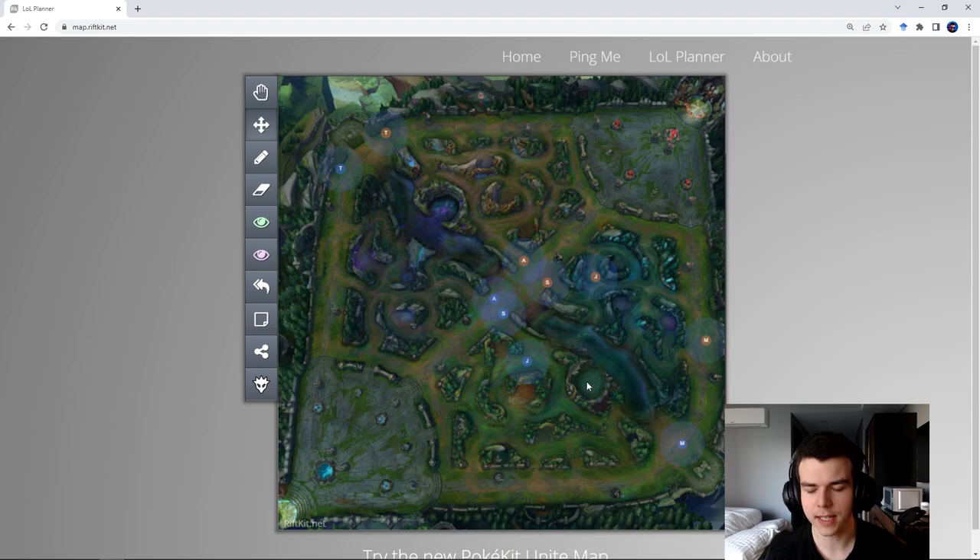Imagine you're blue team and dragon is the next objective to spawn. Step one is to push the side lane — push this wave in and make the enemy show on the wave. Step two is to take some shallow vision in the enemy jungle quadrant. Step three is to use that vision to push the wave further up, and step four is to take deeper vision in the enemy jungle quadrant. This is going to be the role for most people in the mid-game.